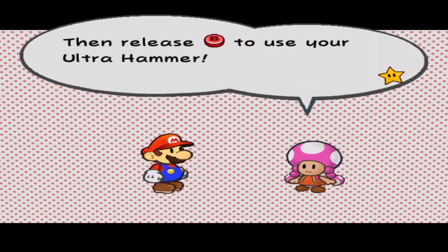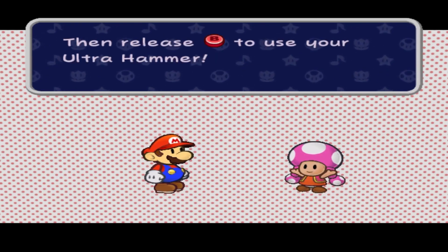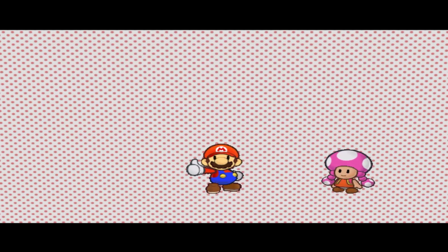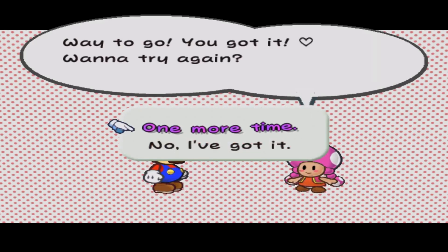Anyway, then release B to use your Ultra Hammer. Remember to twist a lot before releasing B. Come on. Do the thing. There's the thing. Twist. Release. Good to go. Hooray! Way to go! You got it! Wanna try again?